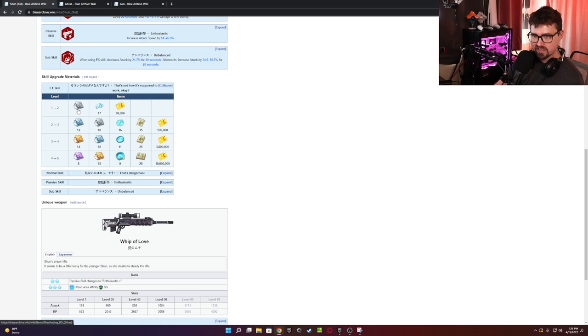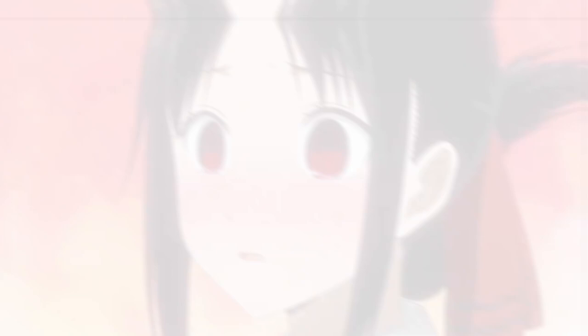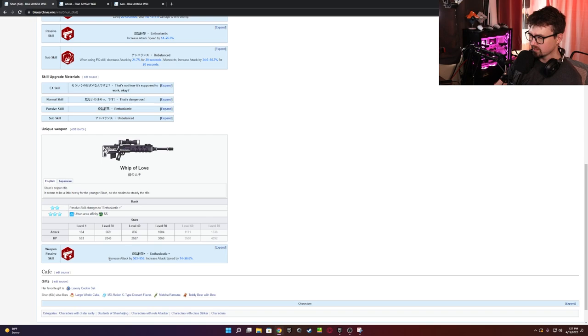Moving on to her skill upgrades, she uses Shinkai blu-rays and books — which you probably have a lot of — so that's a good thing. Her unique weapon is a Whip of Love. Its passive increases her urban affinity to SS, making her a better option for Hero Nymus content, and it also increases her attack by 956 and increases attack speed.